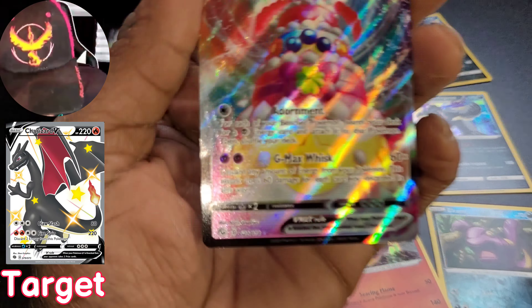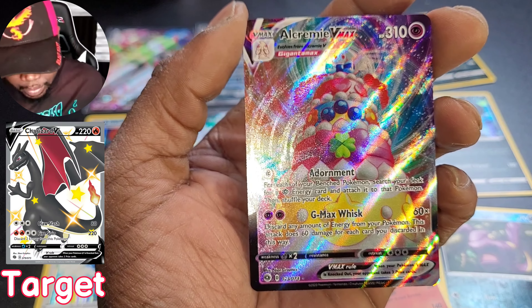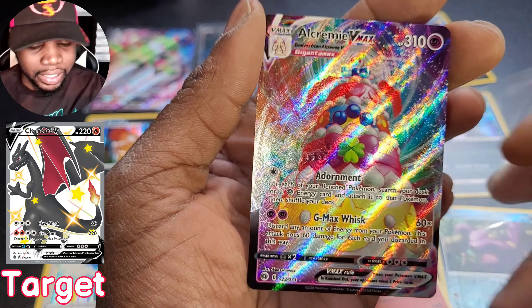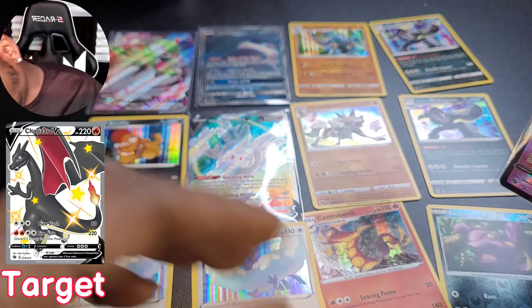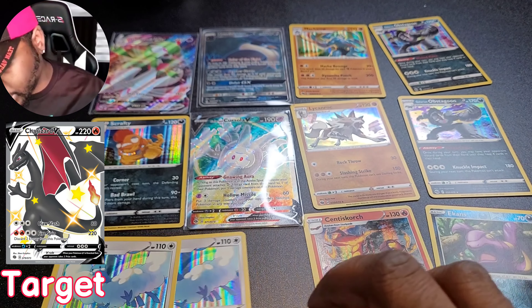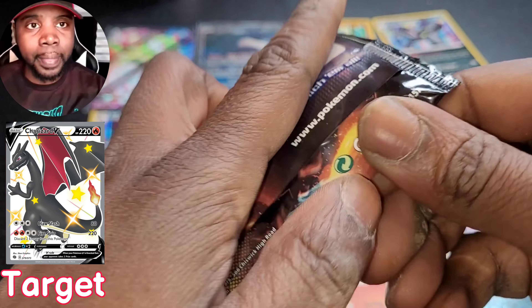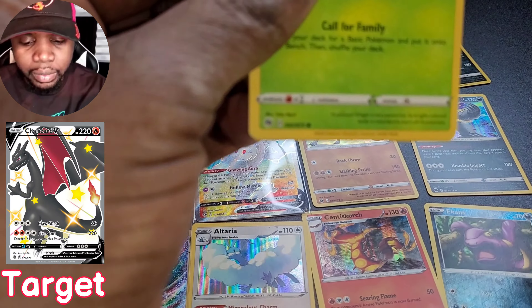Look at that - look at this amazing card! GMAX Whimsicott and adornment - that is fantastic bro, I'm so happy. I'm good, no matter what's in this last pack, this is garbage - we are good to go bro. For a short sweet card opening video, we did our thing yo, we did our thing. Nose is running, it's really cold where I'm at, sorry. We're gonna wrap this up right here.